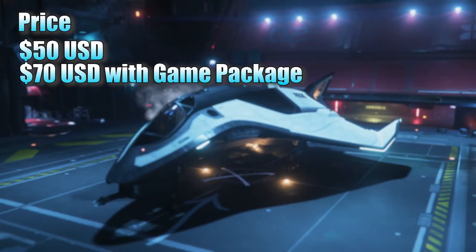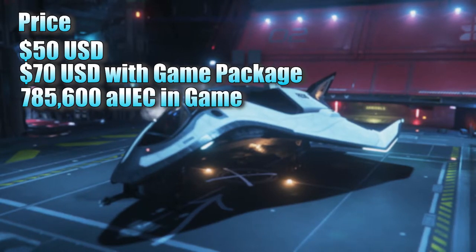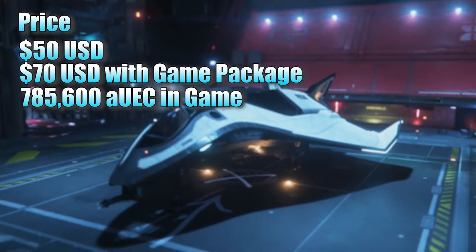You can buy the Avenger Titan for 50 USD, or 70 USD if you buy it as part of a game package. If you already have a game package, you can buy this one in-game for a little under 800,000 UEC, which makes it one of the most affordable ships in the game.